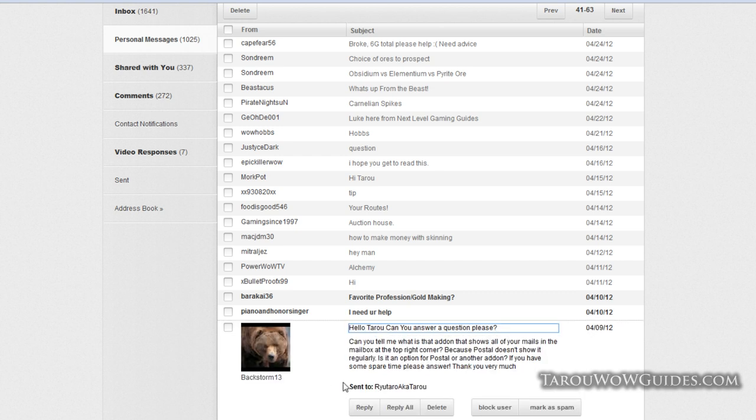Backstorm 13 asks what add-on shows all your mails in the mailbox in the right corner, since Postal doesn't show it. If Postal isn't showing it, it's probably Trade Skill Master — the newest version likely has that feature built in.